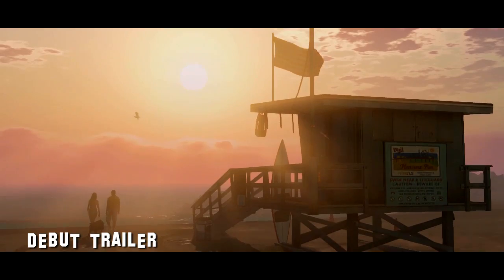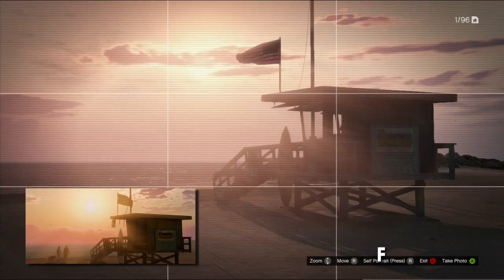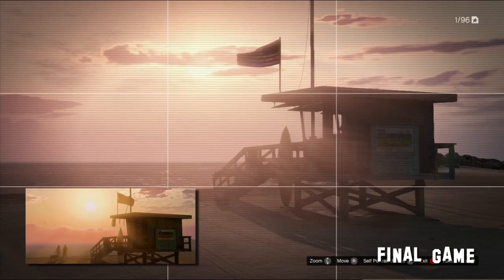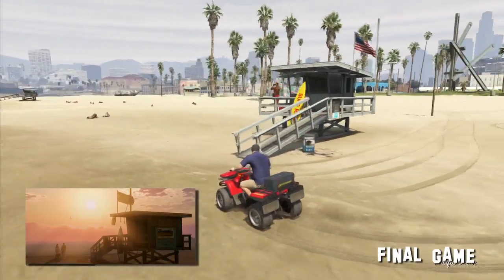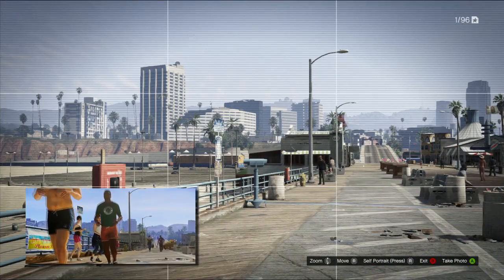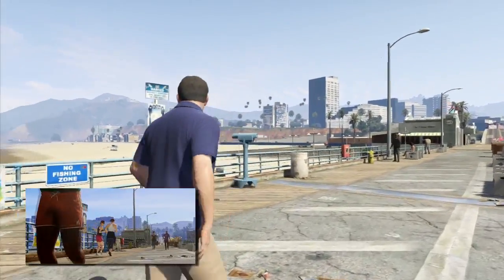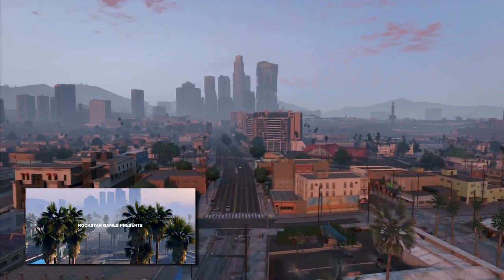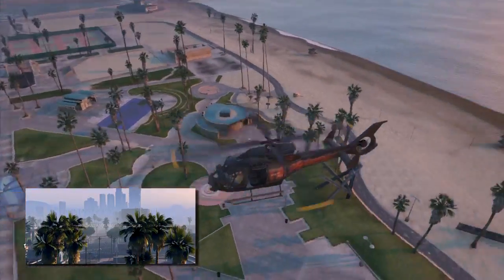The first two shots in the trailer were among those we found to be very similar to the game released two years later. The trailer opens on Vespucci Beach at sunset, just behind a lifeguard tower. The spot was easy to find, as this is the only tower with a surfboard in front. The next shot moves north to the Pleasure Pier on Del Perro Beach, and all of the signs and buildings here match the final product. We go back to Vespucci for an airborne shot number three, climbing above some palm trees on the boardwalk to get another perspective of downtown.